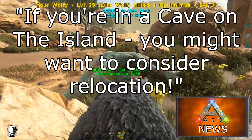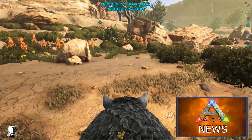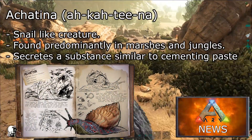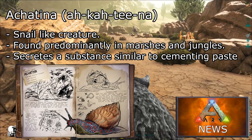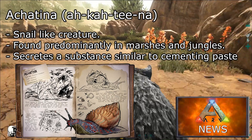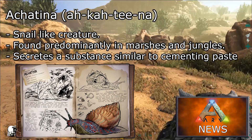The next big feature of this update is the four new animals. The first is the Akatina, a snail-like creature that can be found predominantly in marshes and jungles. Its main use appears to be that it secretes a substance similar to cementing paste, so it can be used in building.